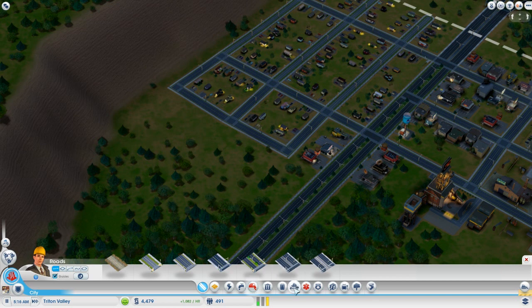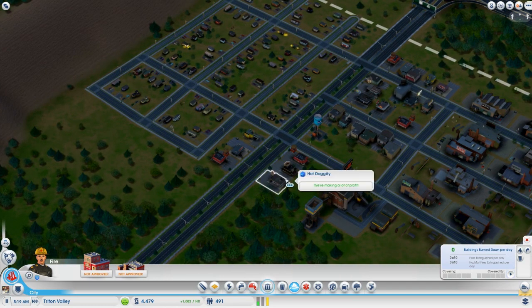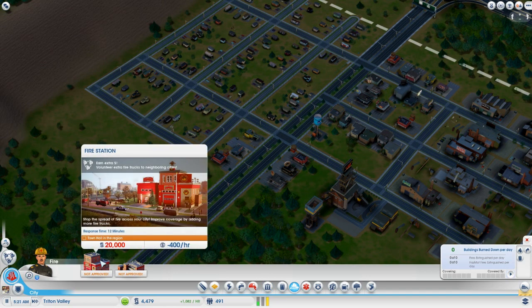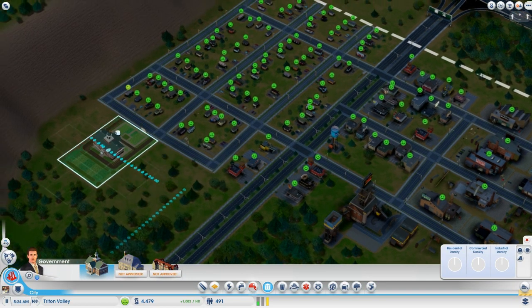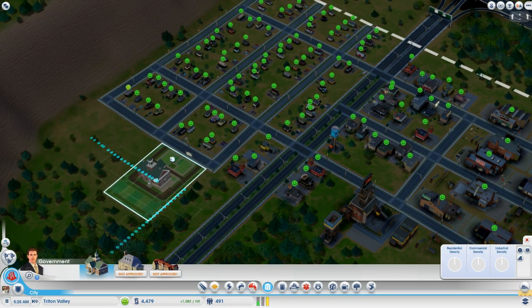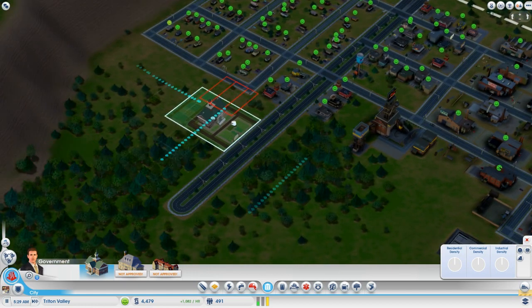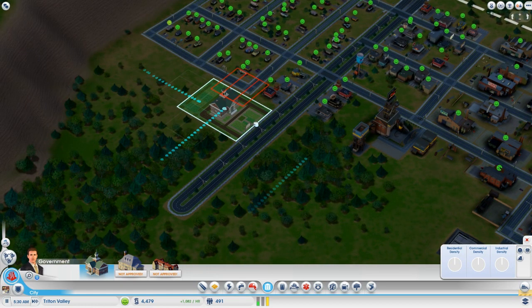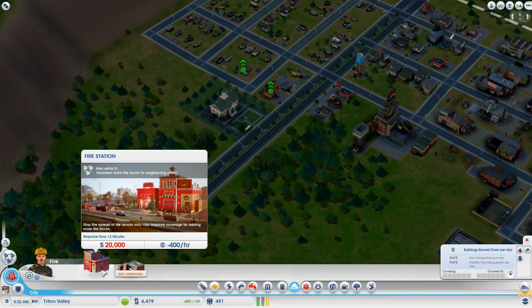You should get a fire department in fairly early because you don't want the coal mine to burn — the mere fact the coal mine is here slightly increases the chance that everything around it is going to burn. So we want a fire station, but first we need a town hall. We'll go ahead and place that up here next to the commercial zones. We just need to save up a little bit for our fire station.